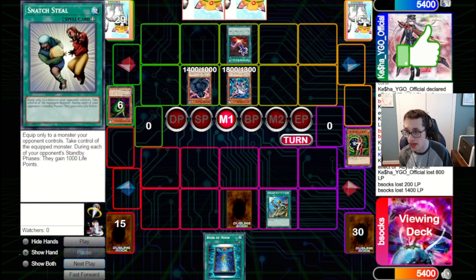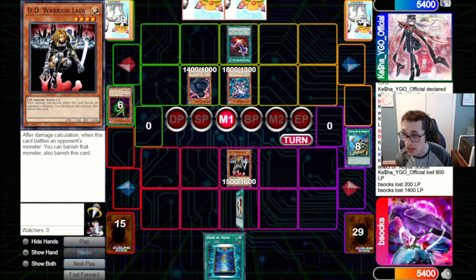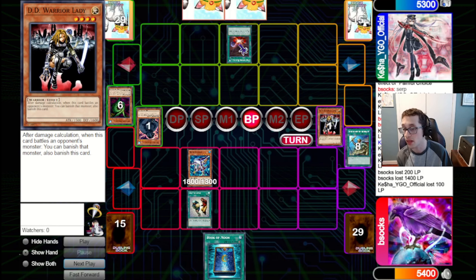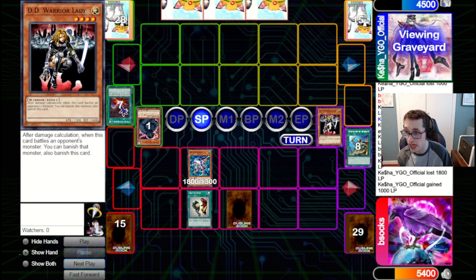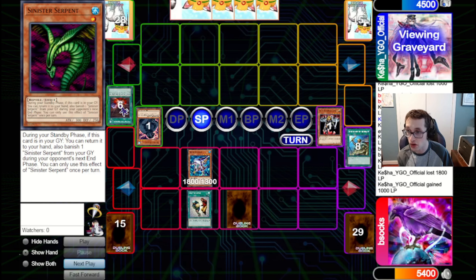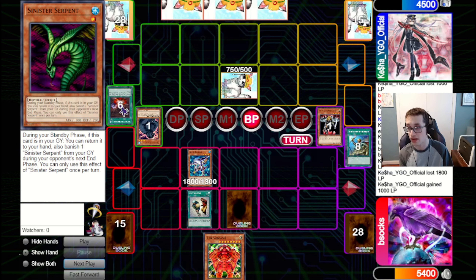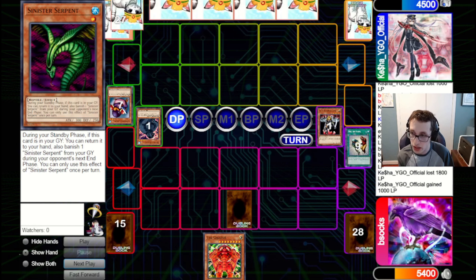We've got Book, which won't really help us that much. But we can go for Reinforcement of the Army, adding back a Warrior Lady, then hit over the Grizzly. We can also Snatch the Abyss Soldier. We've got Book to set it down — sort of prevent them from getting it. We'll set the Book, try and bait out removal. They're going to add back the Serpent and just set one and pass back. Unfortunately, the Penguin Soldier does indeed clear this, so that's kind of rough even through the Book.